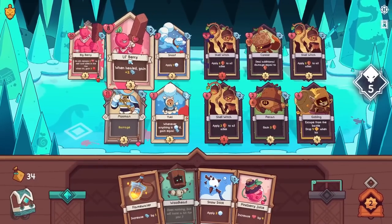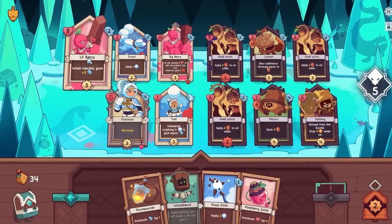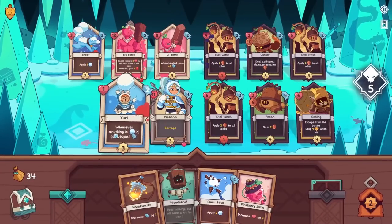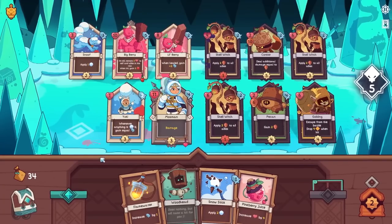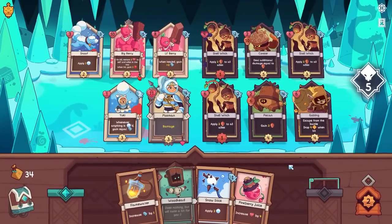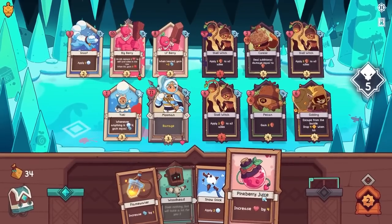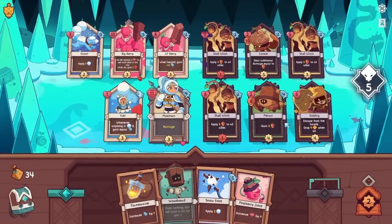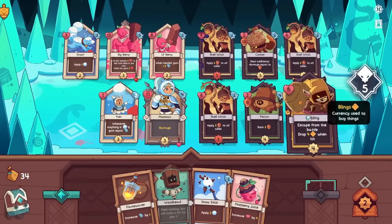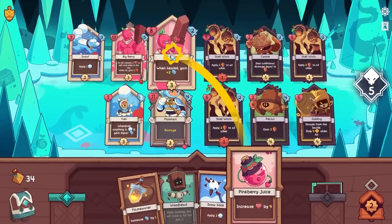Let's get Lil' Berry and Big Berry into the same line, and let's get Lil' Berry taking some damage because we need Lil' Berry to be able to heal. Yuki is not going to belong there — that would be bad. Get out of there. I think in general after that, I'm just giving people Pink Berry Juice and making them slightly stronger. You gain Shell. I'm not even worried about you right now — there's just too much other battle to navigate.